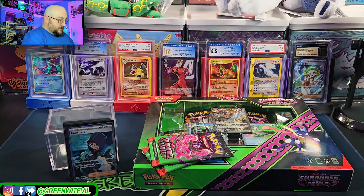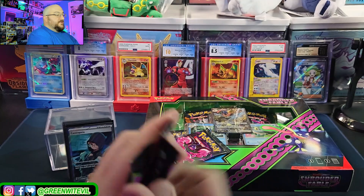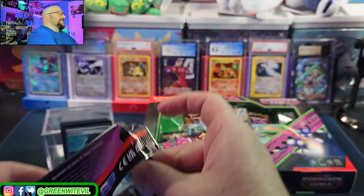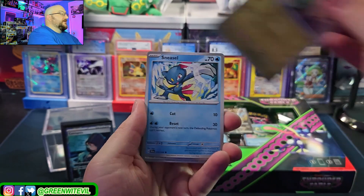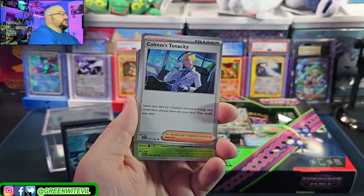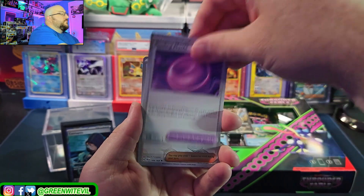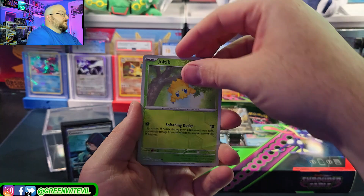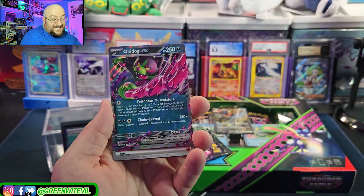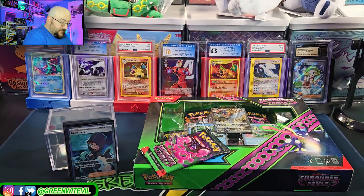Two packs left of the Kingdra box, then we move on to the main event. The gorgeous secret art rare Greninja EX promo — I just want the promo honestly. Sneasel, Froslass, Dartrix, Colorless's Tenacity, Decidueye, Mochi reverse, Cassiopeia reverse, Joltik, and another Okidogi EX — so we can play that now.